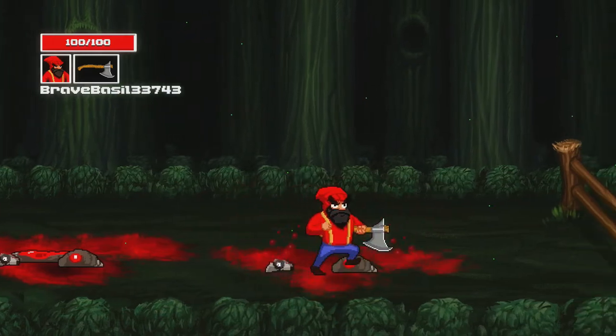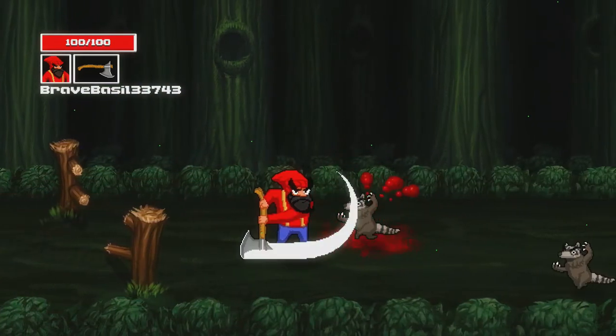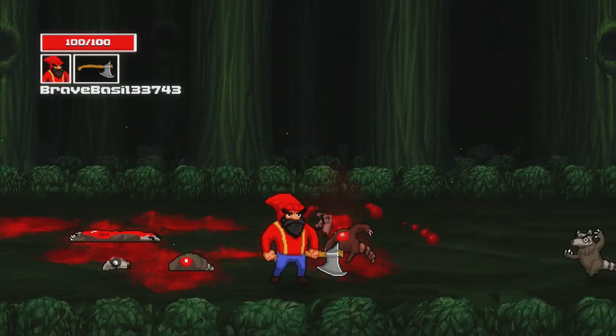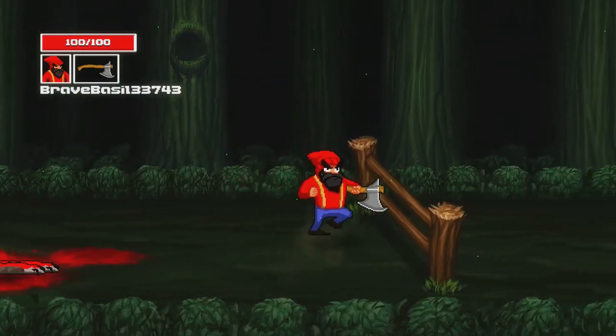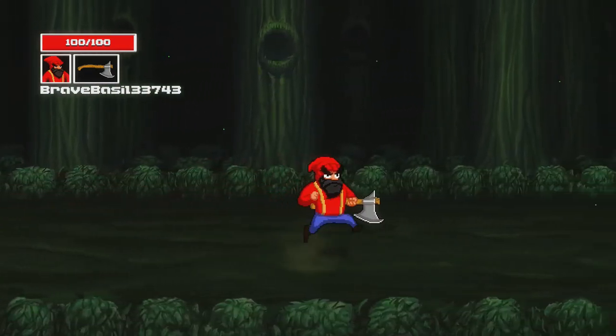We're basically just going to be using the light swing all the time, because it stunlocks enemies. The heavy swing is not so good for stunlocking. We've already encountered the most basic enemy, which would be the raccoons. They take two light swings to go down, and it's really satisfying to kill them thanks to the sound effect and the gory way they expire, but I wouldn't call them challenging.